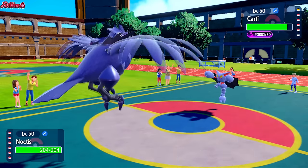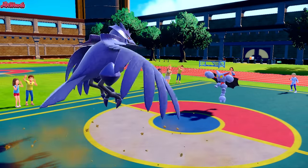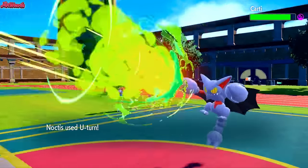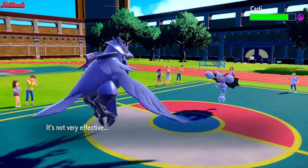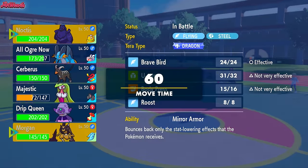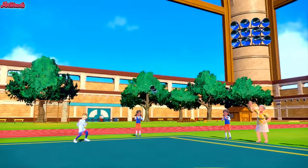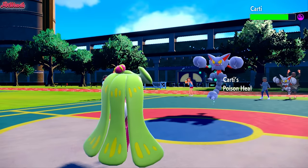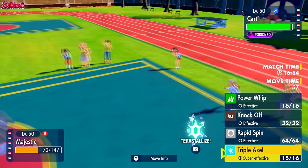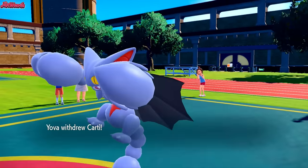We go straight for a U-Turn because they're probably going to go for Spikes or something. They go for Stealth Rock which is fine. They've got two Ghost types on their team so it's going to be really hard to spin away these rocks. I go for the U-Turn and go back into Serena. The reason I go Serena is to bait out the Tera Water or a switch into either Dragapult or Zoroark, so I'm going to go for a Triple Axel. They withdraw — probably going into Metagross.